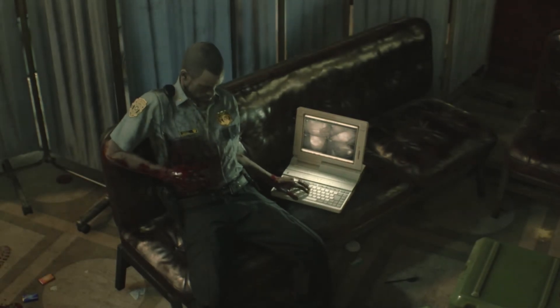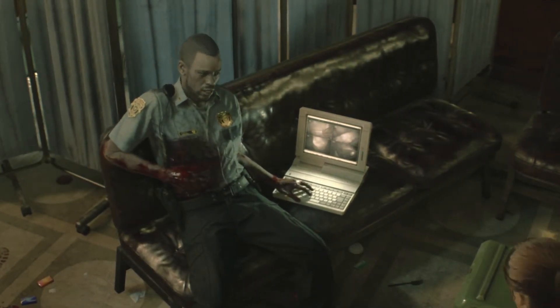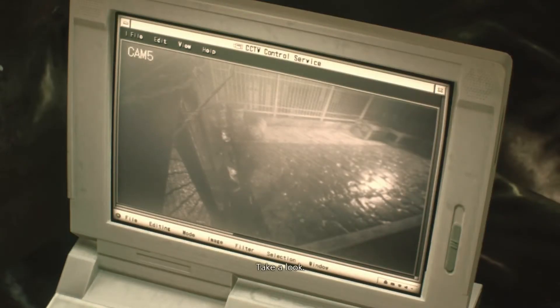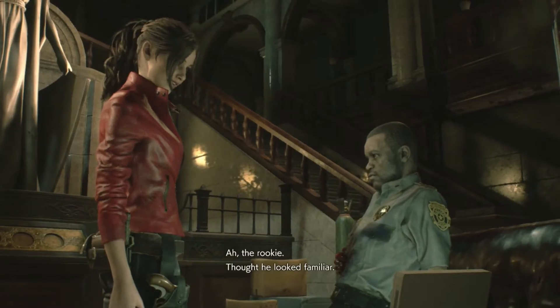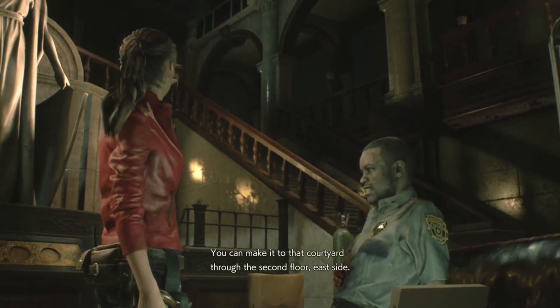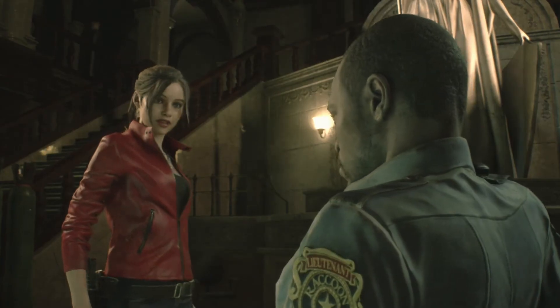We're going to see what Marvin has to say. 'Oh my god, he made it - you know him?' Yeah, it's Leon Kennedy, I think. 'Oh - the rookie. Thought it looked familiar. You can make it to that courtyard - second floor, east side.' Okay, thanks Marvin, I'm on it. Thank you very much, Marvin.